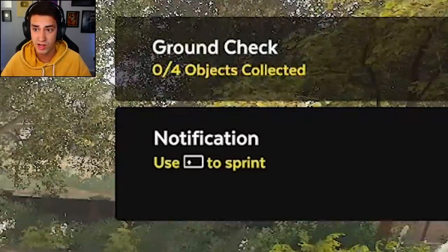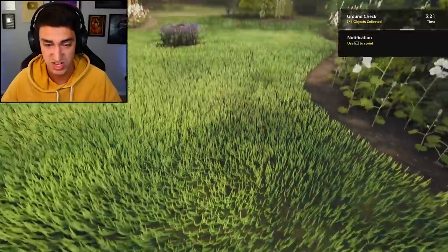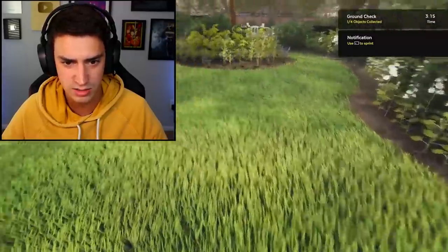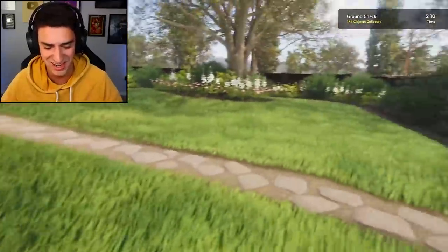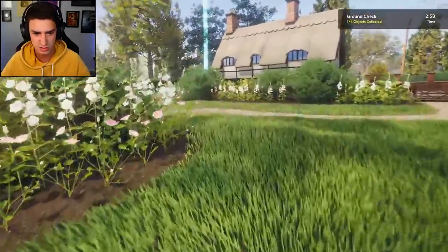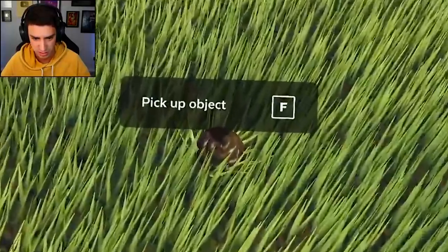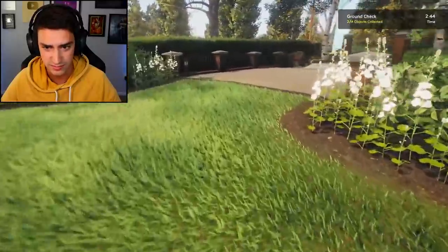Oh yeah, first I gotta do a ground check. So I gotta find four objects. I found one - a stick. Nice. You'd think that the people that live here would check the lawn before I get here, but no. Oh, I can sprint? Heck yeah. Imagine looking out your window and your lawn care guy is just sprinting around your yard. Objects! Where are you? Dude, I don't see them. There's one. Poop? Let's pick up a turd. Alright, not stoked about that.